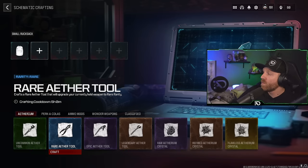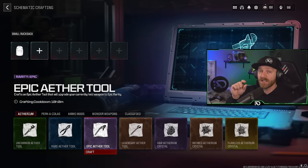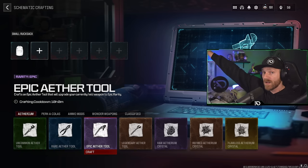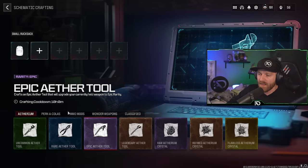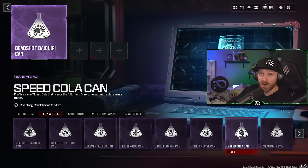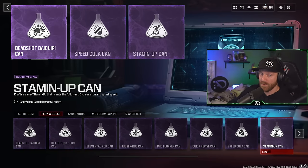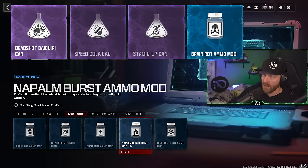Starting with tier 1 contracts - these schematics can only be unlocked from doing tier 1 contracts. If you're doing tier 2 or tier 3, no matter how many times you run those, these schematics will never unlock for you. The first schematic from tier 1 contracts is Deadshot Daiquiri, then the Speed Cola Recipe - the most valuable perk in the game, dividing your reload time and armor plating in half. You also get Stamina Up Recipe, Brain Rot ammo mod, and Napalm Burst ammo mod.